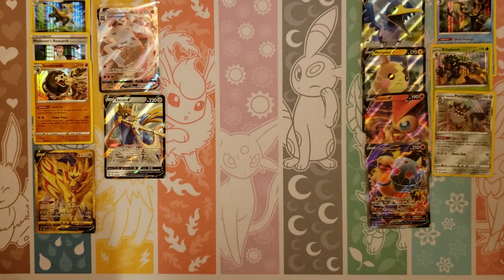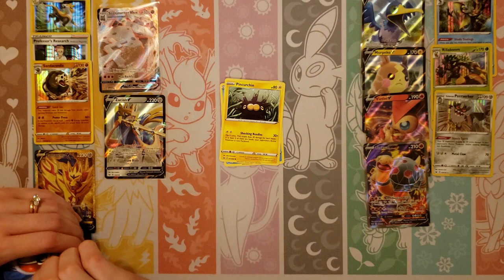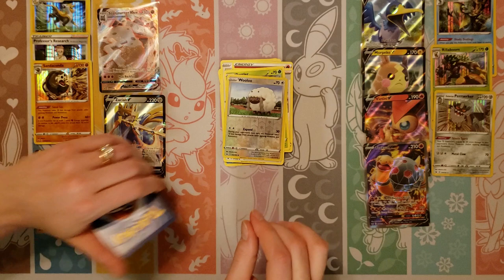At least that's my second to last pack. I need to get a full art though. Sobble, Pinchurchin, Blipbug, Rhyhorn, Minccino, Fire, Hop, Dottler, Potion, Reverse of a Wooloo, and a Sandaconda rare.